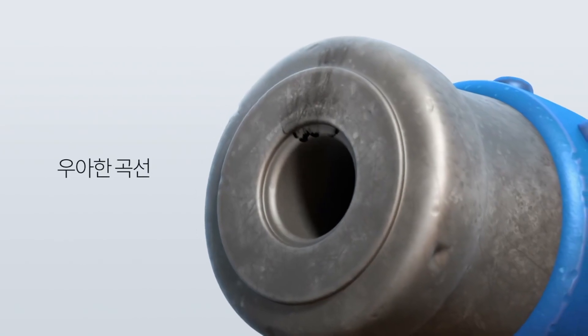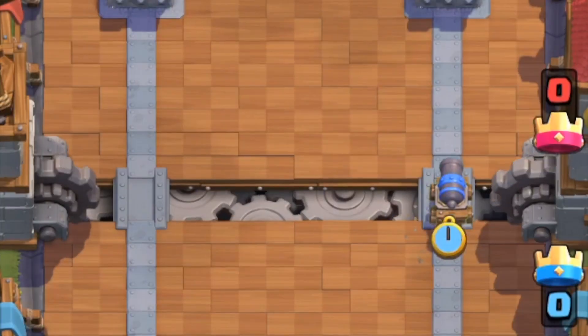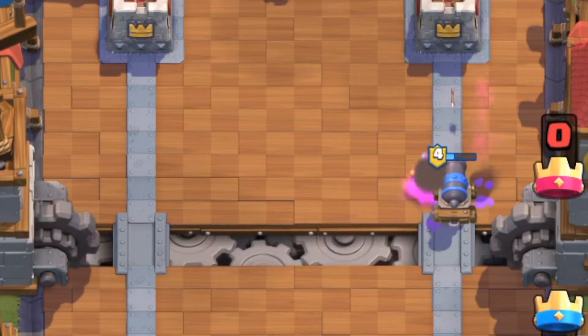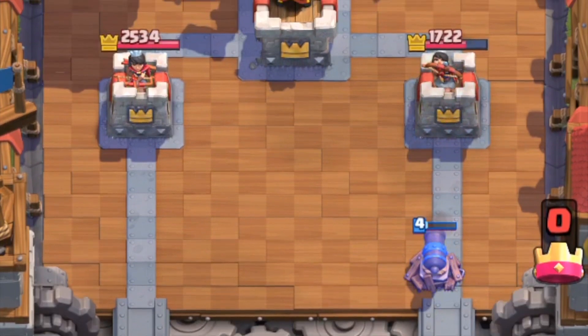Number 2: Cannon Cart. Cannon Cart is another really unique card. It turns from a troop into a building. In addition, it moves quite fast as well. So players may find it hard to play something down in time to distract the cart before it locks onto the tower. And boy, if that cart locks on, that's going to be a lot of damage.